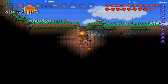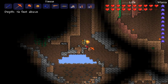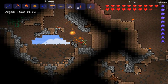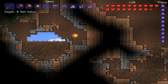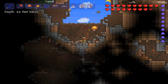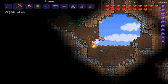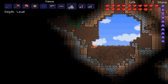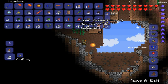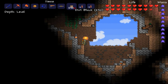First thing you want to do is dig down to the point where it says 'level' on your depth meter. If you're not one to give up an accessory slot for the depth meter, you can tell it's the level point by the transition between the dirt and the dirt with rocks embedded in the background. Once you're at that point, you want to clear the back wall, because mushrooms can only grow where there's a clear background and above the level point.